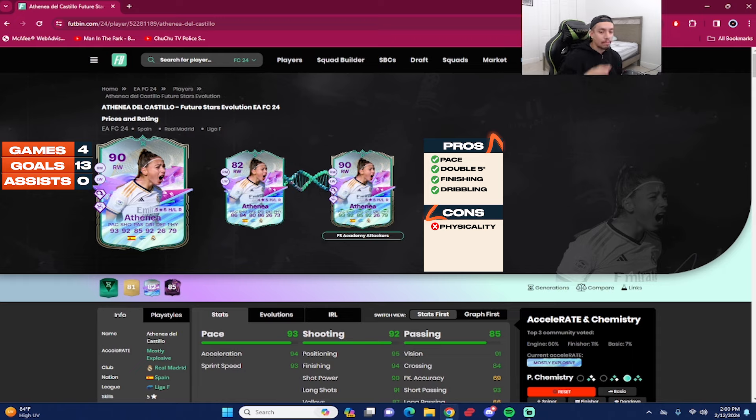She checks the majority of the boxes and she has a lot of pros. Number one: high/low work rates — absolutely amazing, some would argue it's the best work rates for an attacker. Next pro: she's double five-star — five-star skill moves and five-star weak foot, which is absolutely amazing for a winger at this stage of the game. She's able to dribble and go to either side, and most importantly shoot with either foot. Her finishing goes up to 99 with the finisher chemistry style — the finisher is definitely the way to go.